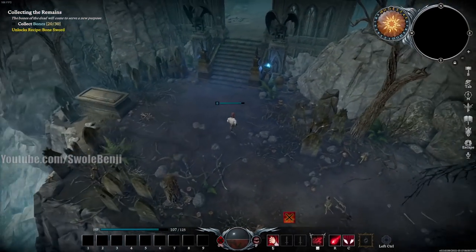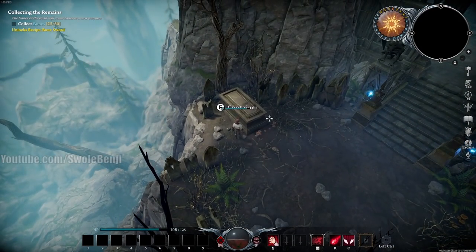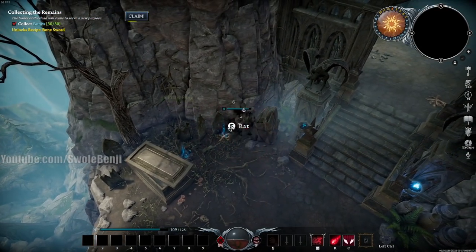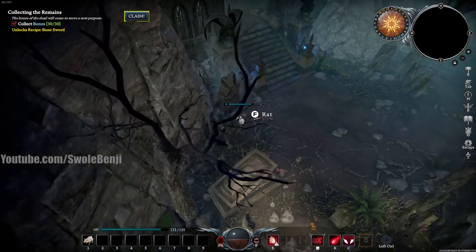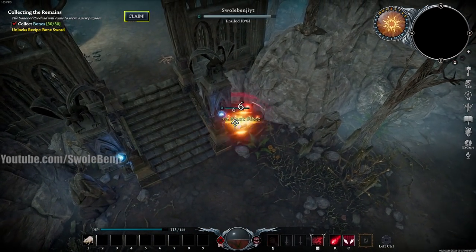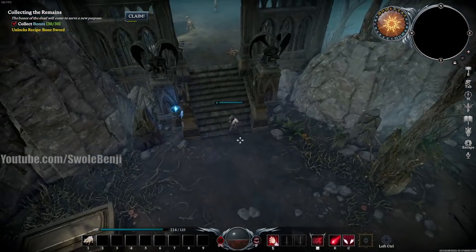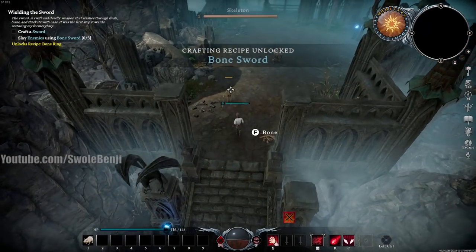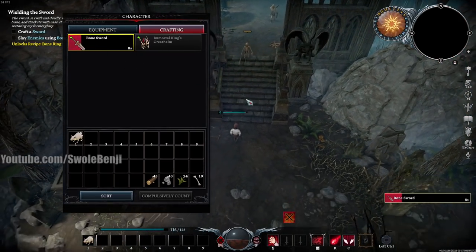Don't worry if you take damage, it's totally fine. Click Claim once you've completed the quest and it moves on. The next quest tells you to craft a sword — press Tab, click Crafting, and there's your Bone Sword, which increases your DPS slightly. Your weapons are your tools, kind of like Minecraft. Put the sword on your number 1 slot. You deal 5 damage with it, a bit faster than attacking with claws.